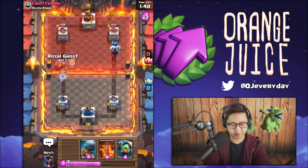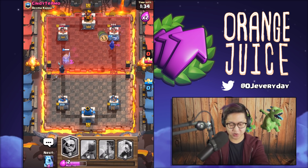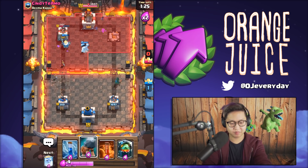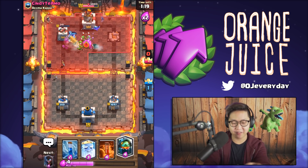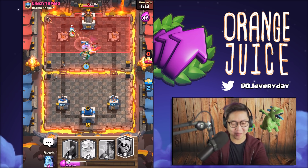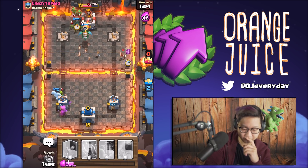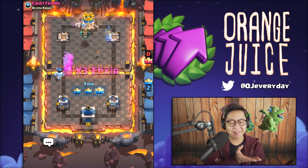We've still got the night witch on the right side. My goodness, that night witch is doing work! Meanwhile he's still got a deal on the left side - I don't know why he's goblin barrel there. Everything's tanking and it's not even triple elixir yet. Bridge spam never fails. That's gonna be a three-crown victory right there!